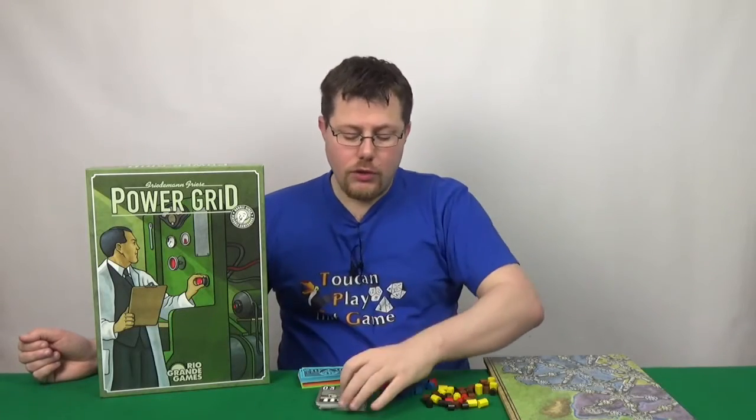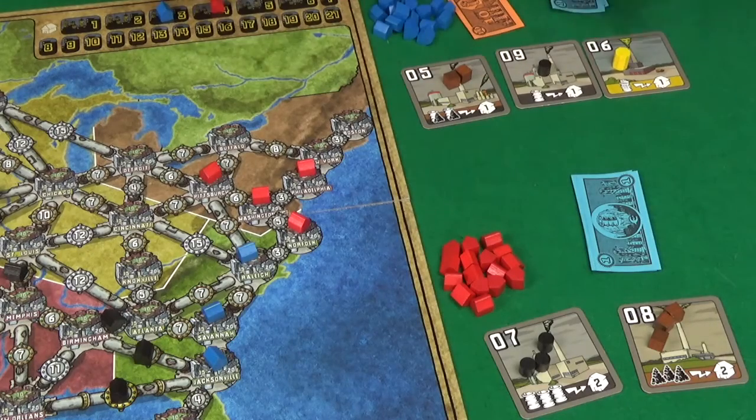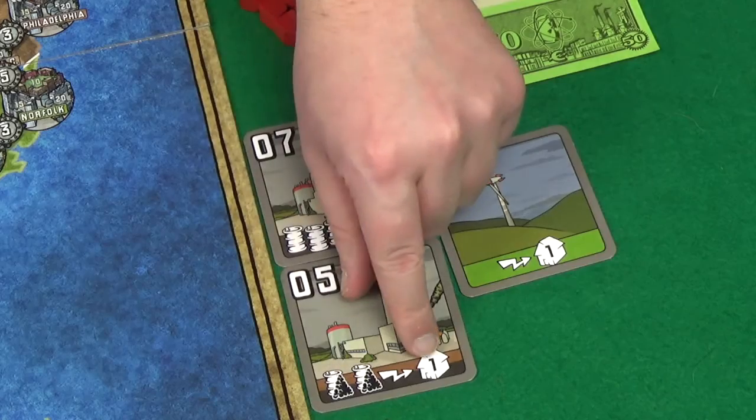The way you'll produce power with your power station is to spend resources as required by the type of power station. So this one here, you'd use oil, you'd use coal — coal or oil.